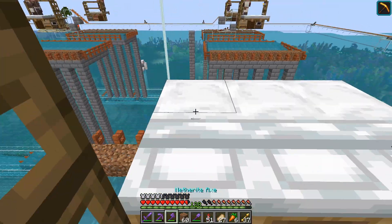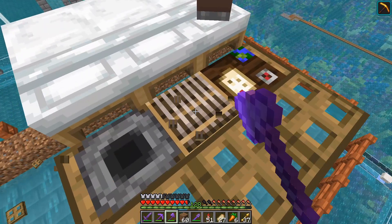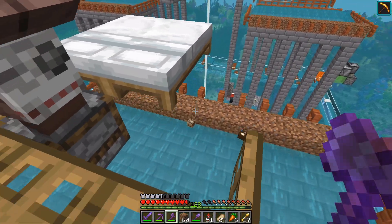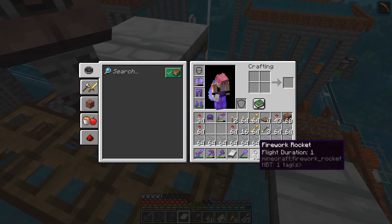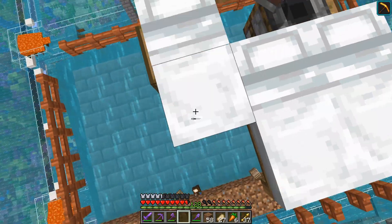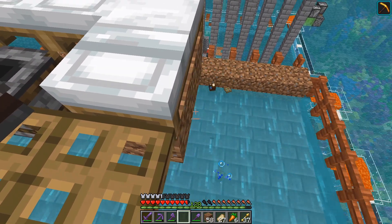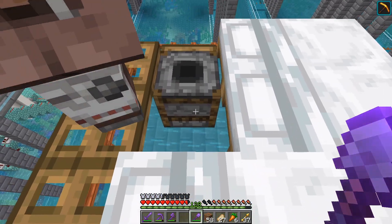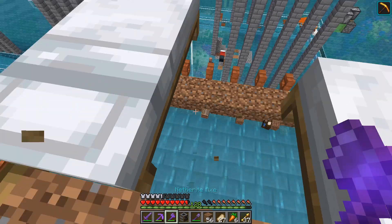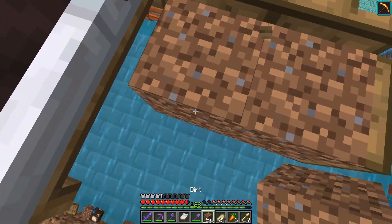I need to unfortunately dismantle most, if not all, of this. I need to get rid of all of these stations and move the beds forward. Let's grab that. We need to make all the beds facing that way, and then get rid of the glass underneath. We need to move all three of these beds — hopefully I can do this without too much of a problem, but it can be a pain when working with villagers, and beds are really annoying to place.